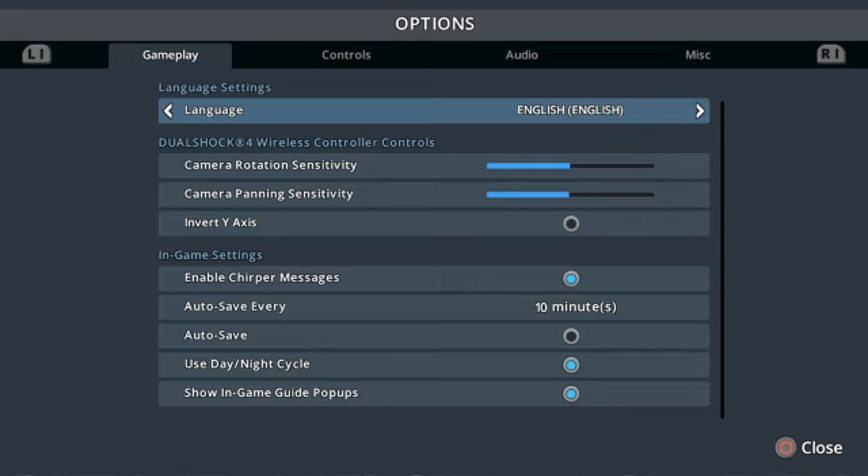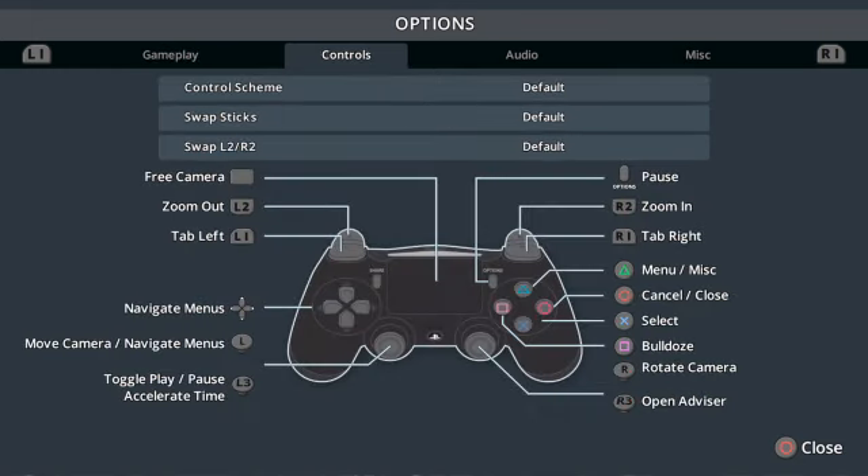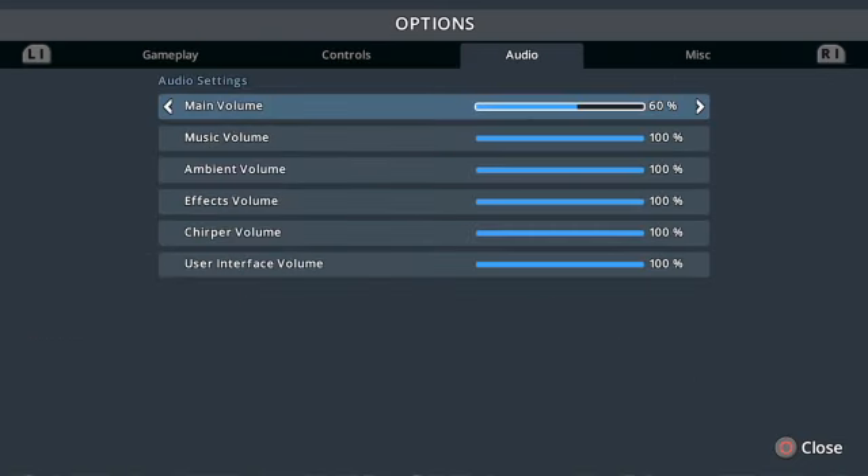So this has just come out. I'm going to look at controls and stuff. Menu, cancel, select, bulldoze, rotate, open advisor, toggle, accelerate time, navigate menus, zoom out. Free camera.